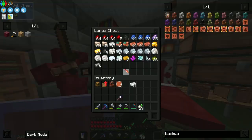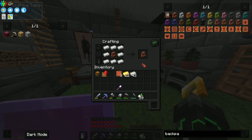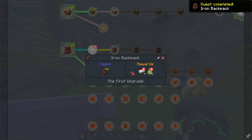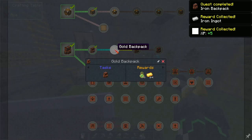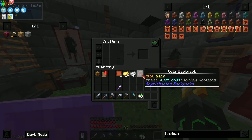Do we have any gold? Yeah we do. Okay, that's nice — there we go, iron backpack. I have to put it in my inventory. There we go. Get four iron, gold backpack — same crafting recipe, there we go.